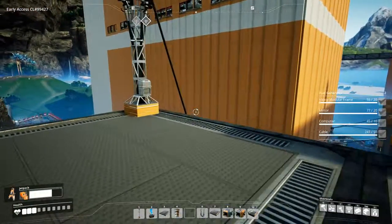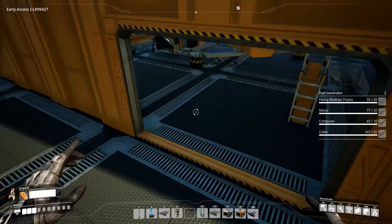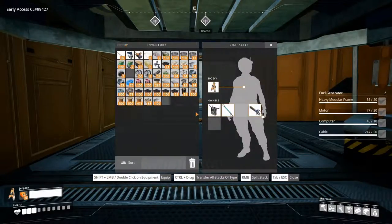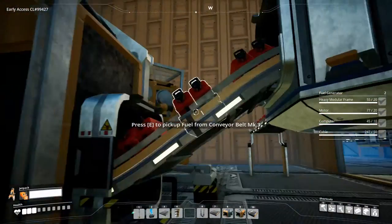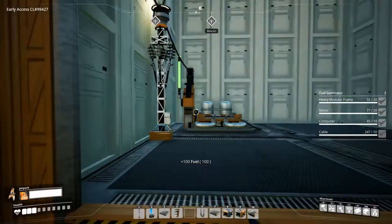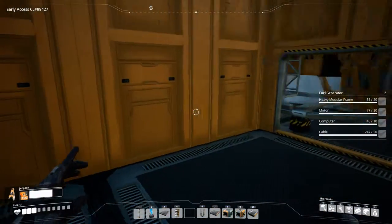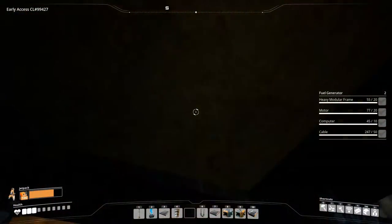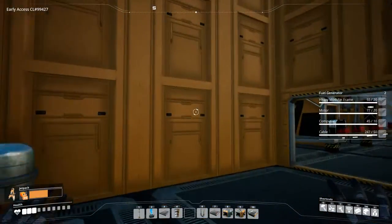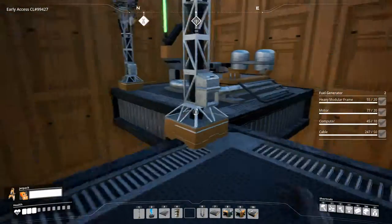I guess I definitely screwed it up again. I do want to show you guys the top of the factory because we added another two levels to this beautiful building, and I'm almost out of fuel — so that's going to be a problem. I'm going to grab some of these because I can't die on a factory tour — that's definitely a no-go. All the way up, all the way up — it's a long way up, as you can see, but it's kind of fun doing it this way.